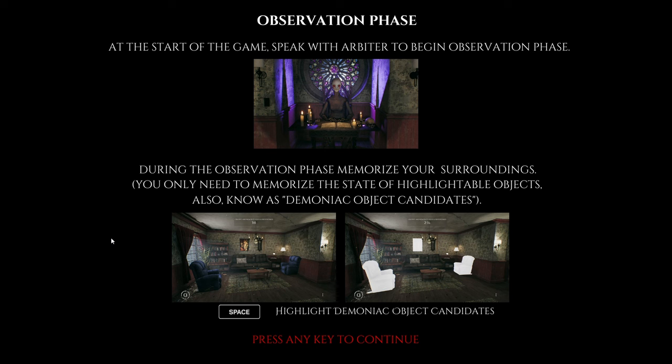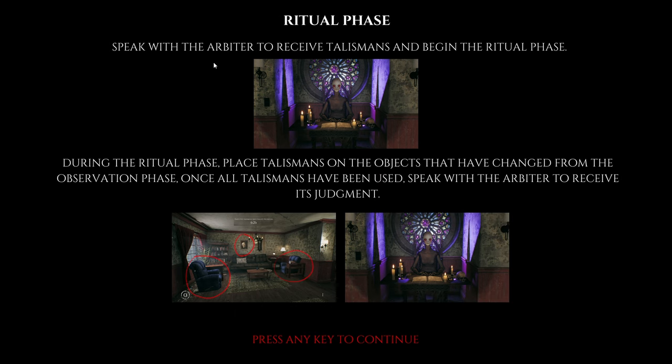Okay, observation phase. At the start of the game, speak with the Arbiter to begin the observation phase. During the observation phase, memorize your surroundings — you only need to memorize the state of highlightable objects. Then speak with the Arbiter to receive talismans and begin the ritual phase. During the ritual phase, place talismans on the objects that have changed from the observation phase.